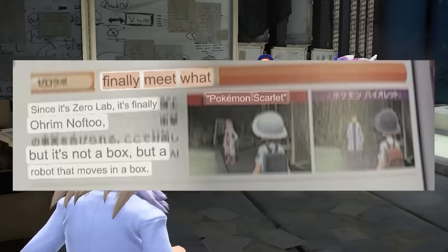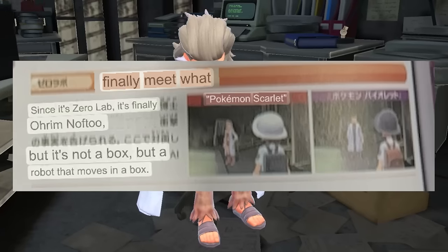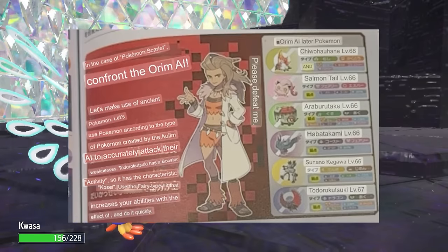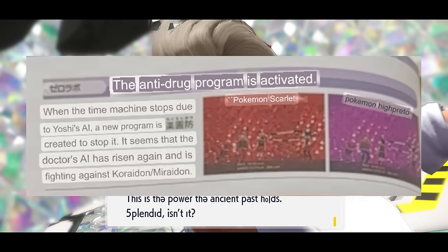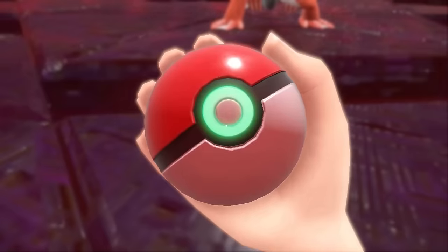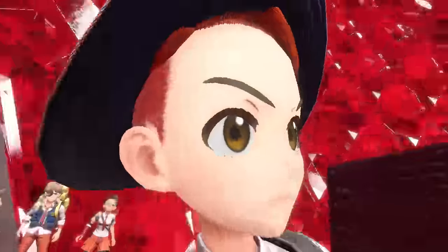But we keep going until the doctor's voice greets us, make it to the Zero Lab and cooperate with Nemo to defeat Pokemon. This section says 'no Suga,' strangely referencing another K-pop singer by accident, and eventually we get to a point where the doctor is acting weird. Here we finally meet what — this picture was blurry which messed up the translation even more — but it says 'but it's not a box, but a robot that moved in a box.' Then we fight the AI professor with a salmon tail on her team. After defeating her the anti-drug program is activated, initiating the Koraidon fight where we have a Koraidon honor battle. We win, save the world or whatever, and beat Pokemon Scarlet and Violet how Nintendo intended.